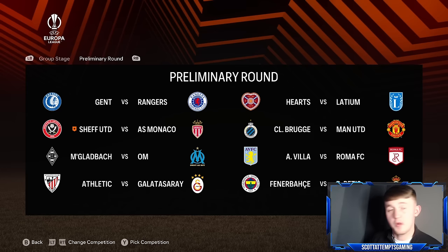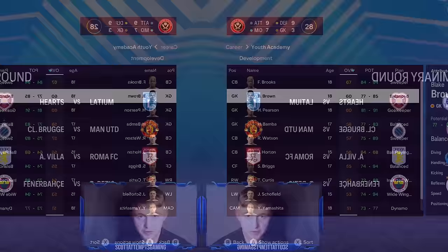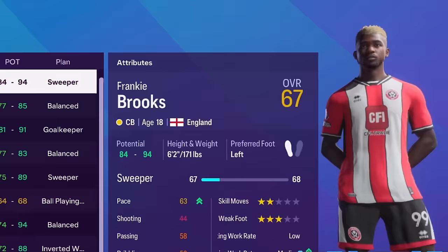You never know — we won the FA Cup last season, so who's saying we can't win the Europa League? We've also got an absolute wonderkid in our academy: Frankie Brooks, a 67-rated 18-year-old centre-back with 84-94 potential. He's being promoted straight to the senior team and sent out on loan. By transfer deadline, Max Law joined Villarreal for £3.8 million, Wes Fodringham joined Real Betis for £2.1 million, and Frankie Brooks went to AZ Alkmaar on short-term loan. We're simulating forward to the end of the season.